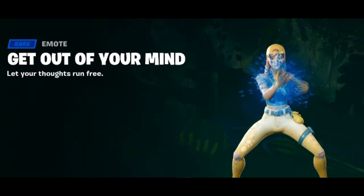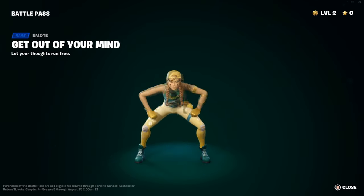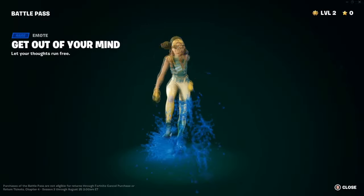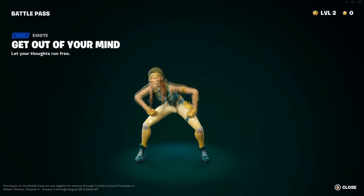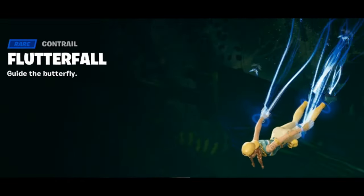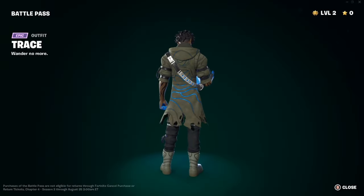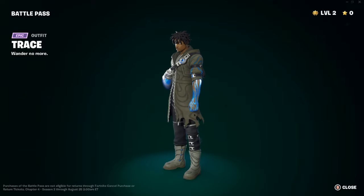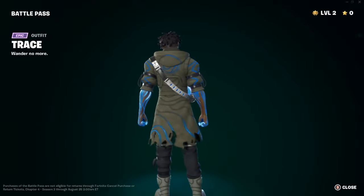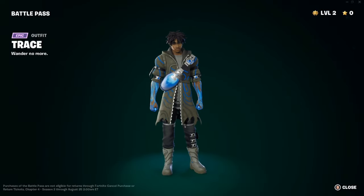We have the emote 'Get out of your mind, let your thoughts run free.' Oh dear, what is this? Why is there slurp coming out of it? We have the Psionic Surfer glider — 'Find yourself in style' — and the Flutterfall contrail — 'Guide the butterfly.' Also, we have Trace — this is the Trace skin. It looks like slurp is going through his arms or body, which is actually kind of cool.